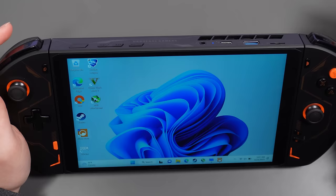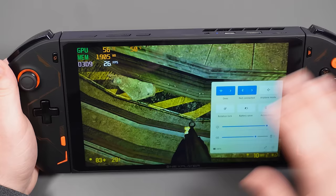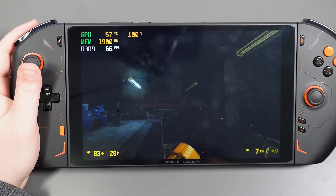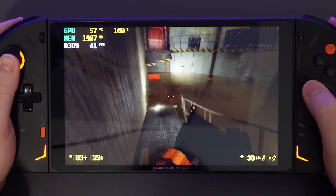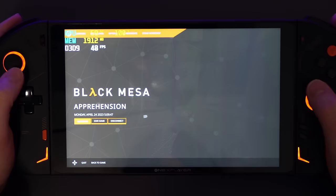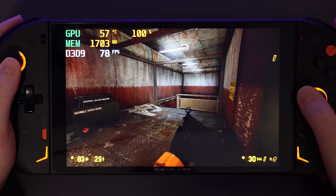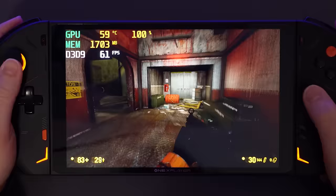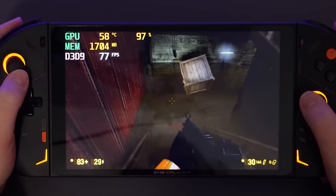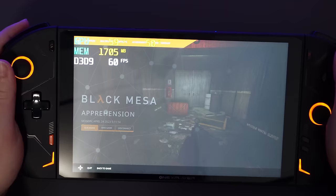That fan is loud — scared me. Black Mesa is running pretty good in full resolution, like 40 to 50 FPS. I think the screen resolution on this thing is just a mistake — it shouldn't be this high. At 1080p there's barely a difference in sharpness and you get a good FPS boost. I don't know why you'd play anything at full resolution — we're getting 60 to 70 FPS now at 1080p. That one's pretty decent.